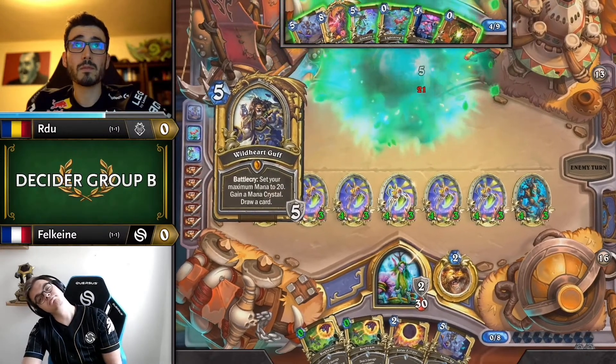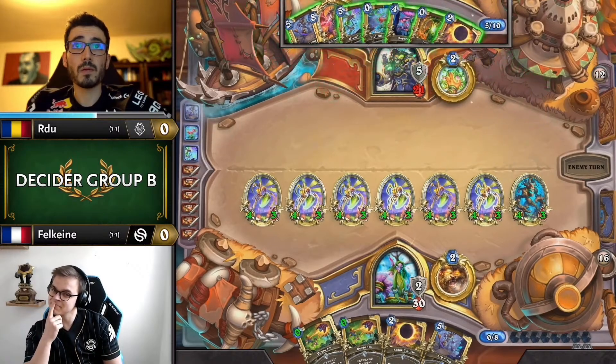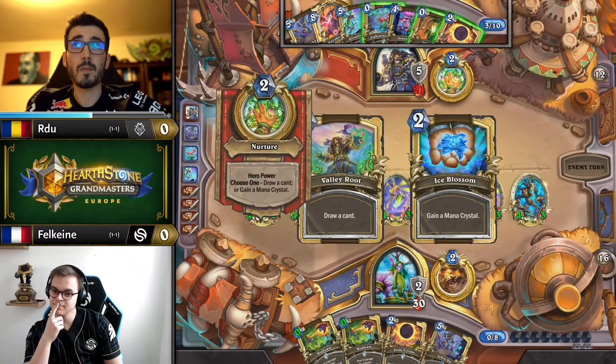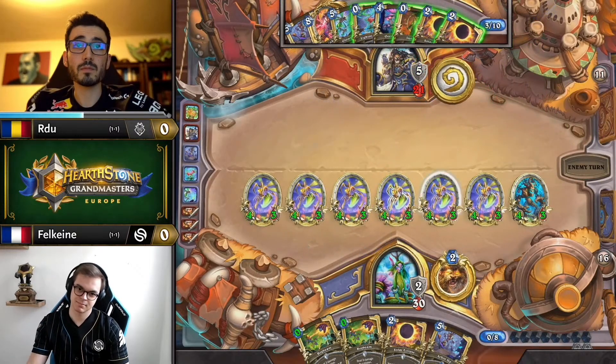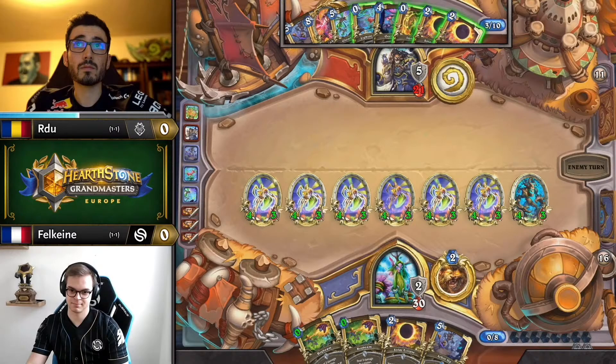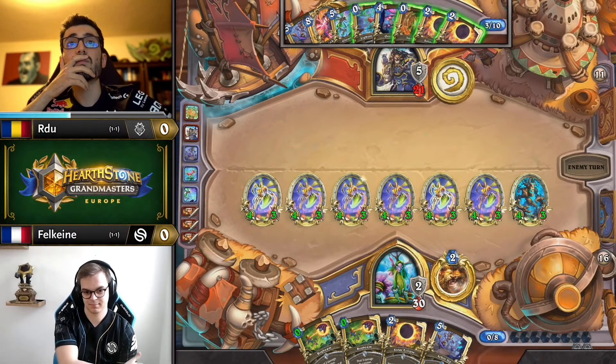Minor point, but I like Falcane just maximizing two-turn power by blooming out one arbor-up that turn, because now he perfectly curves into seven mana the next turn and still has solar-arbor available — which he wouldn't have been able to do all in one turn. This is maximum power spread over a couple of turns the way he's done it.